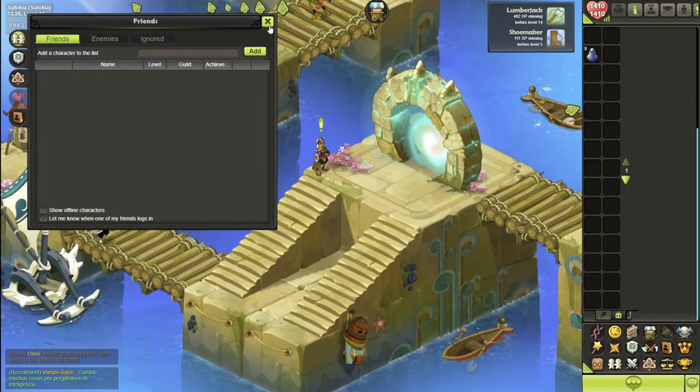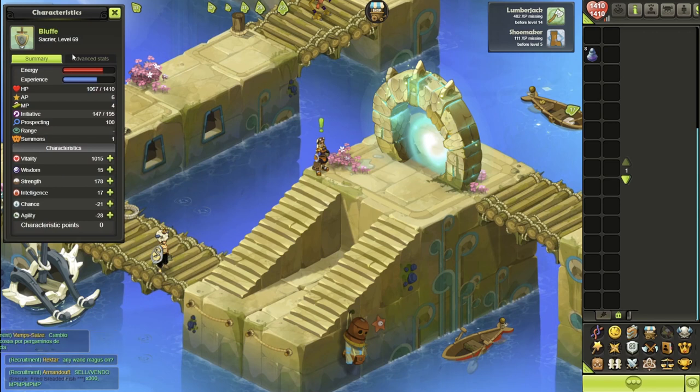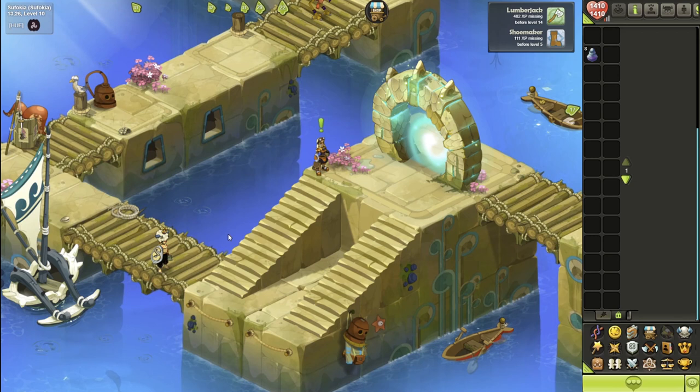Welcome back to the channel, guys. My name is Buffy. Before we start this video, I just want to give a little update. I'm currently double 69 on a strength sack. I do plan on going duo element of strength and chance later on once I get higher.